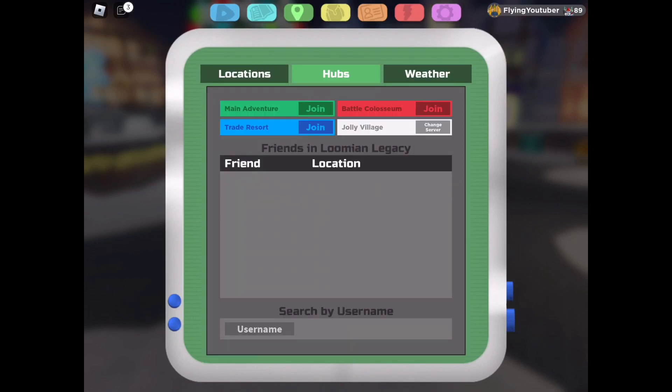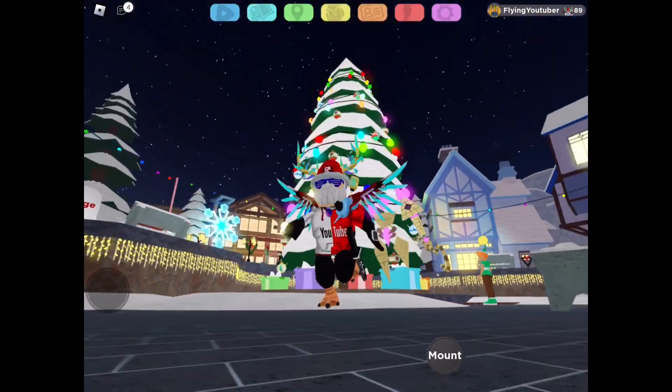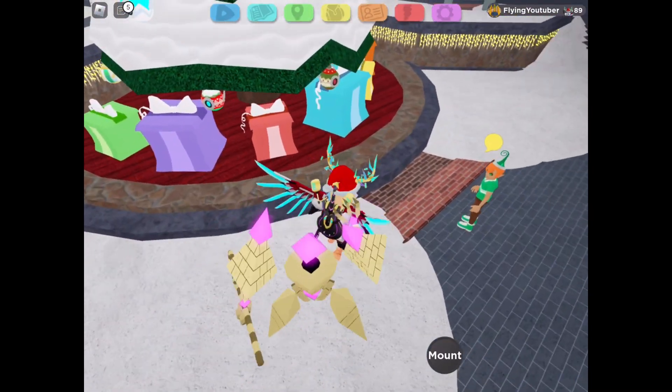To get to the Jolly Village, you have to go to the Hubs section and click on Jolly Village in the Hubs. When you enter, you'll be greeted with a cutscene with this elf over here and the Christmas tree. This is the main storyline quest for the roaming.